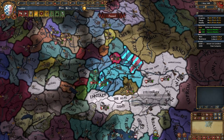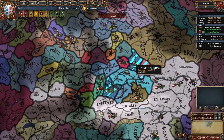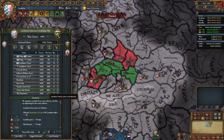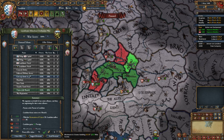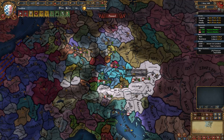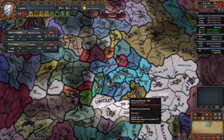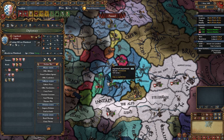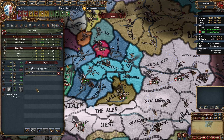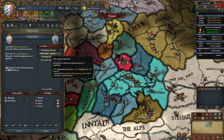The war is done — slightly more annoying than needed because they hired condottieri from Augsburg, but I managed to siege down Munich and their subject Passau. What we're going to do here is select Union with Munich, take the province of Passau for ourselves, and get all their money. That's our first war done — we have one subject. Now it's time to go back to our nation, chill for a month or two, and then declare our next war on whoever is left. During this war I hired two more infantry regiments — we're over force limit but it's fine.